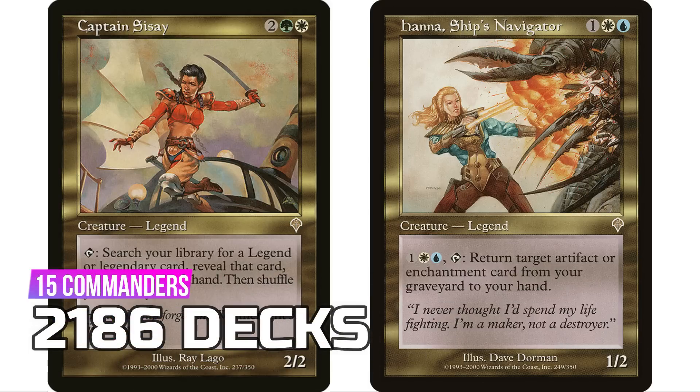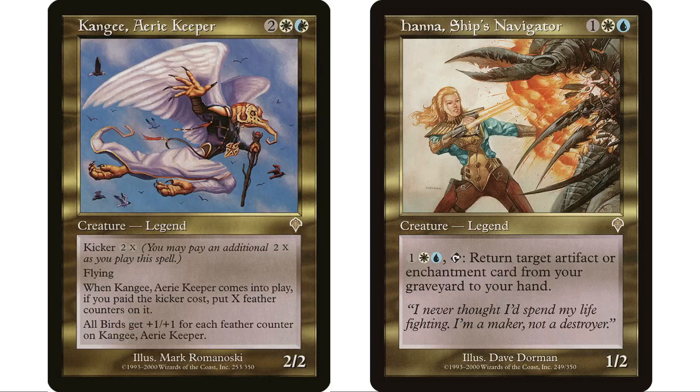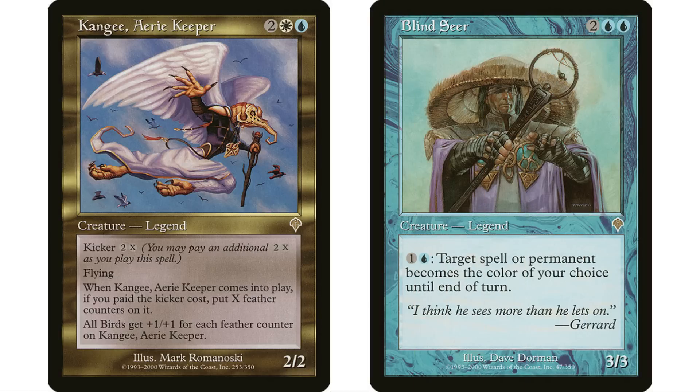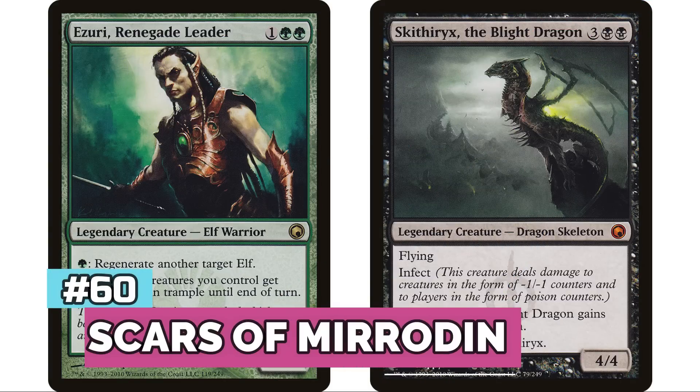Invasion used to be a really popular set in the format. Captain Sisay and Hanna, Ship's Navigator were both really popular commanders that have fallen off. Kangee, Aerie Keeper was the go-to bird commander. Blind Seer is another I covered on my Underwhelming Commander series. A lot of interesting multi-colored commanders from this set made it more popular in the format.